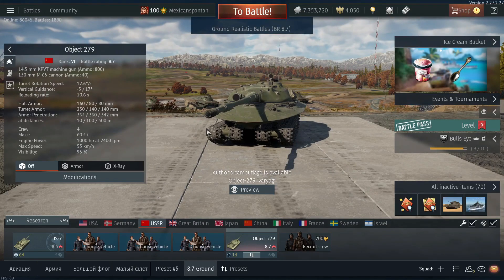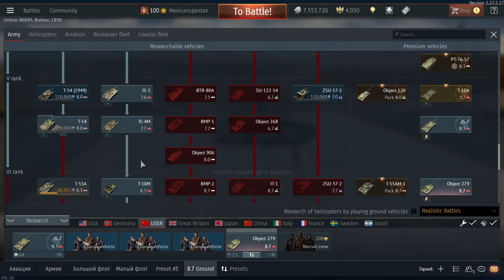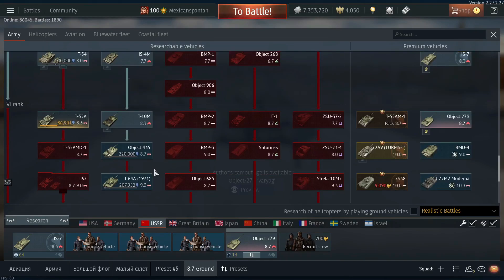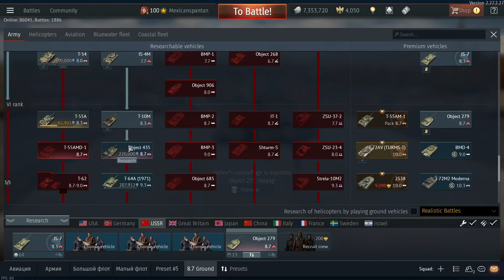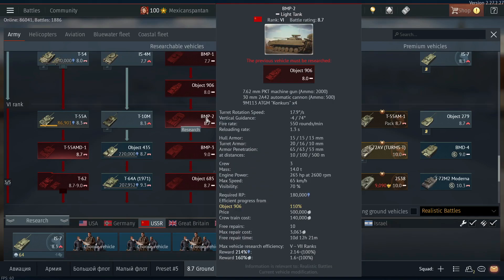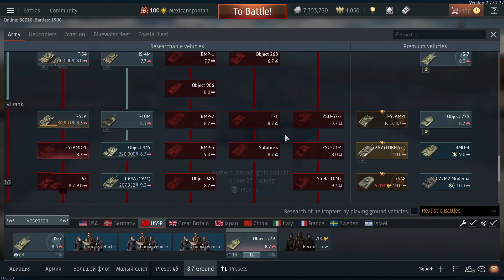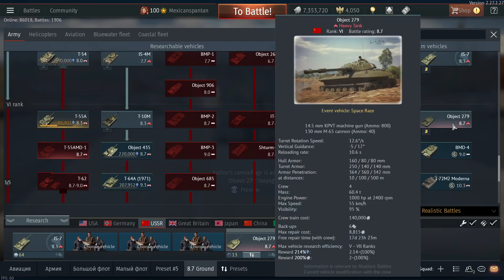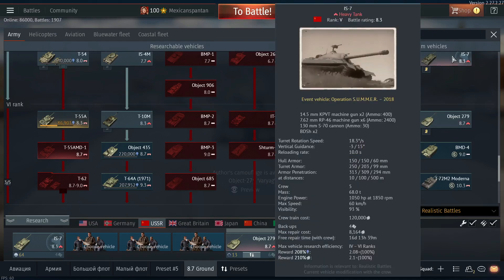One of the things I'm really looking forward to — me and my friend Kapitan Tromba — we have this great idea that the Russian 8.7 lineup is pretty goated. The lineup we have planned is the T-55 AMD at 8.7, the Object 435 at 8.7, the BMP-2 at 8.7. I personally want to add the IT-1 because that tank is absolutely broken at 8.7, and then I have the Object 279 at 8.7 and also the IS-7.